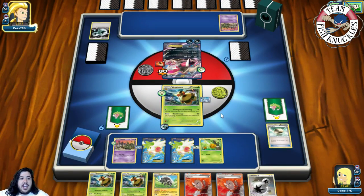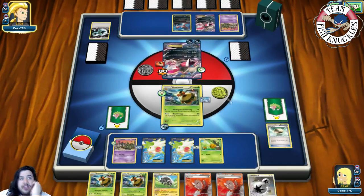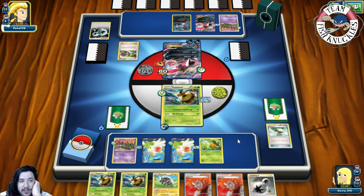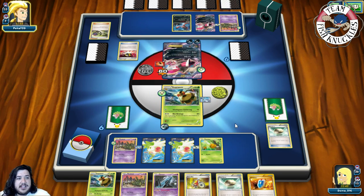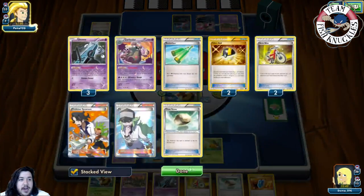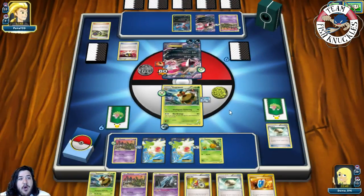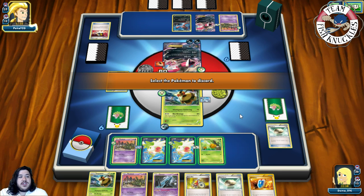Our opponent drops an N and we both get a new hand of six. We draw into Unown, Acrobike, Trubbish, and Vespiquen. We use Ultra Ball, discarding Trubbish and Float Stone, to grab Shaymin. However, Garbodor comes down — that shuts down our abilities. Then Parallel City hits the field, forcing us to discard a Pokémon. That's not good at all.